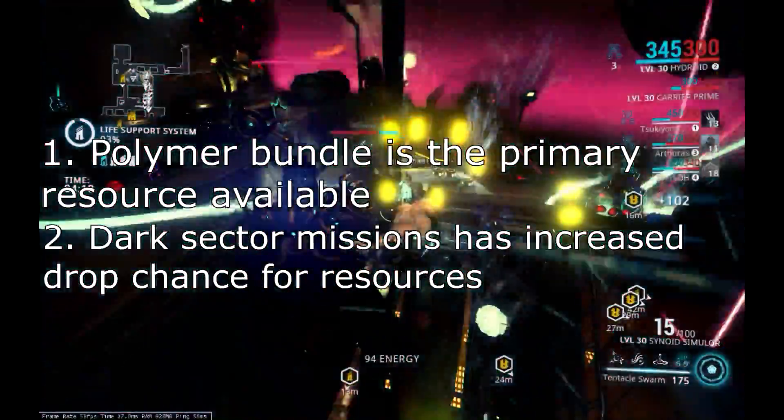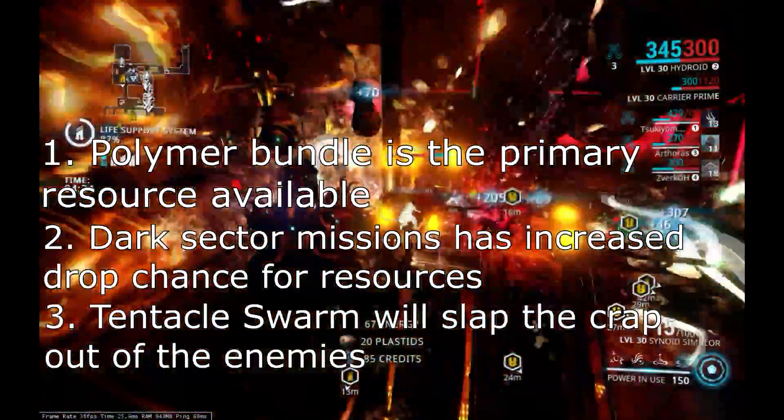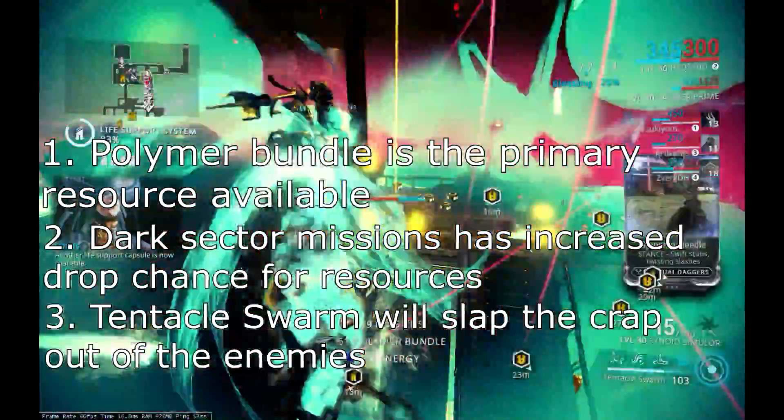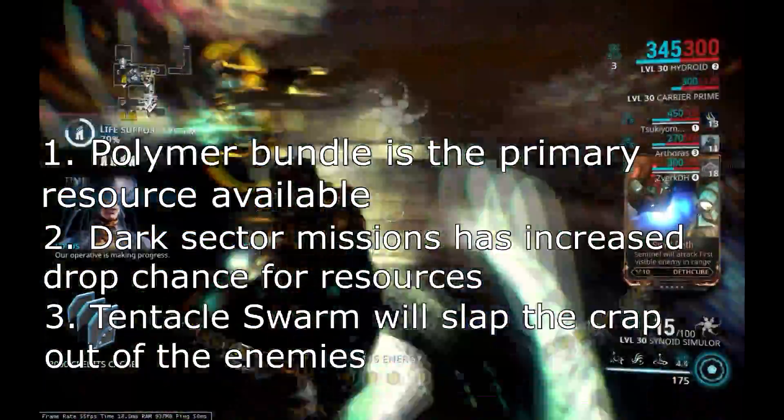Secondly, Dark Sector Missions have an increased drop chance for resources. And finally, infested are easier to deal with in this case, since Tentacle Swarm is going to slap the crap out of them and they won't be able to hurt you.